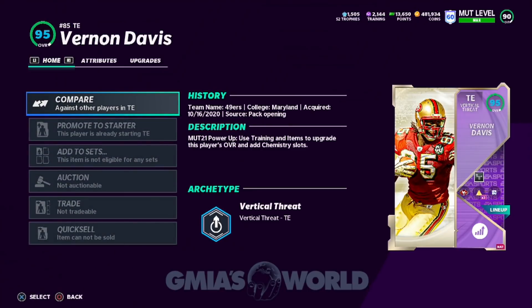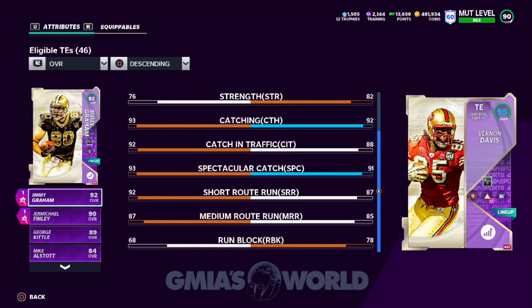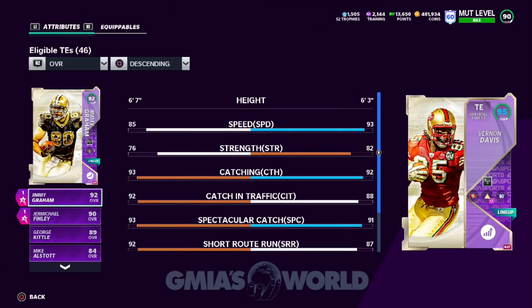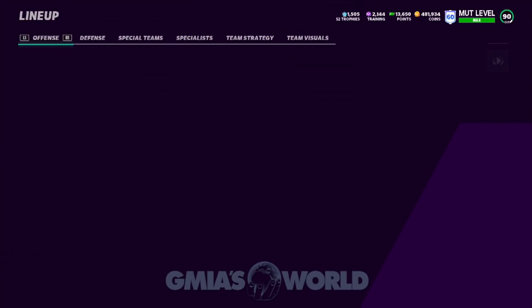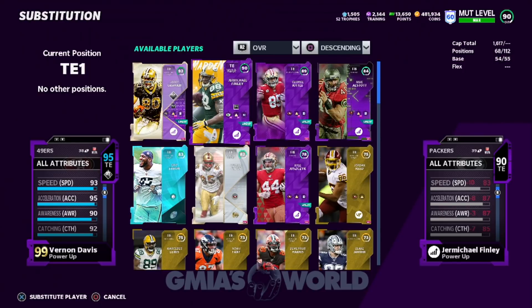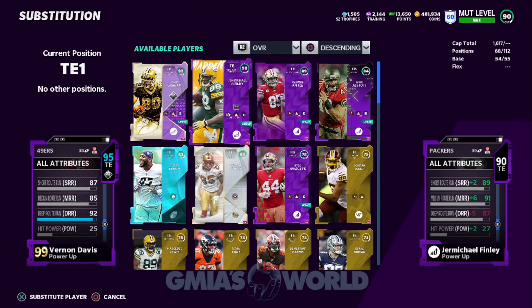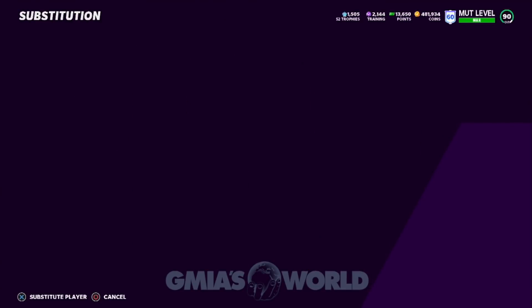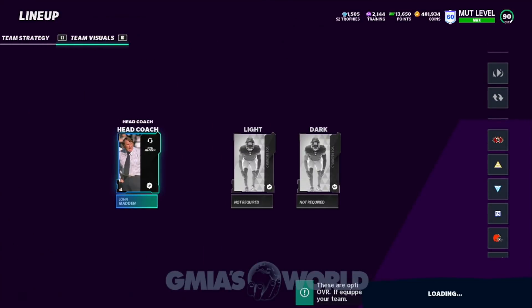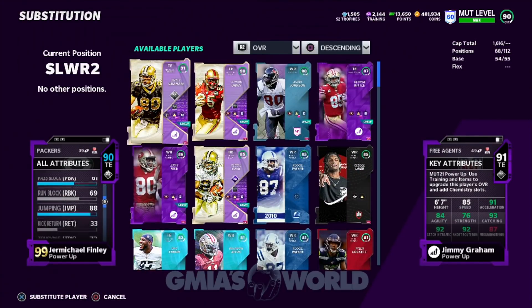Another thing to look at — I believe Jermichael Finley also has a pretty good deep route. Okay, they don't show it with this, so I don't know what they updated. Let's go to his card and take a look at it — I have him as a specialist so I can sneak him into the game. Let's go ahead and check his deep route running. I think he made it to like a 90 — actually yeah, 91. So these guys can actually go ahead and run right by players now.